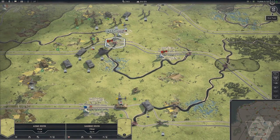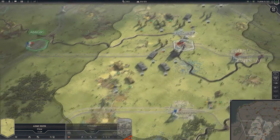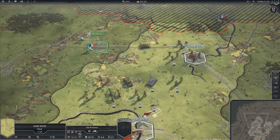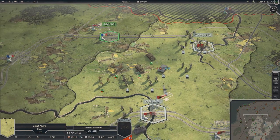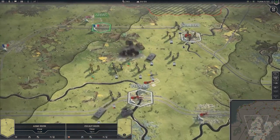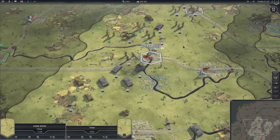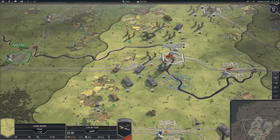Let's see what they do next - they pulled back. You can see that we are pushing the armor in the center. He's gone. We'll let our artillery hit this thing.